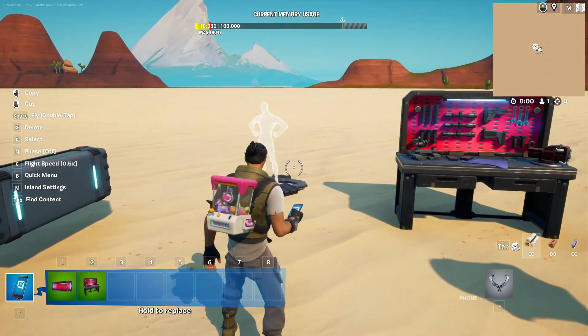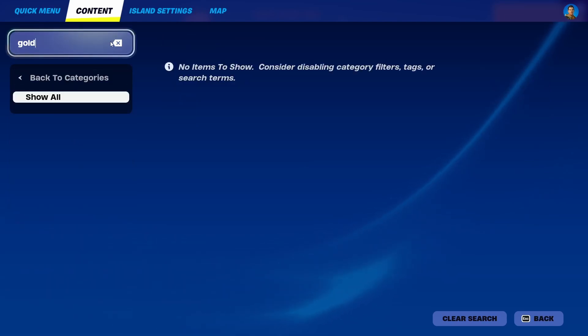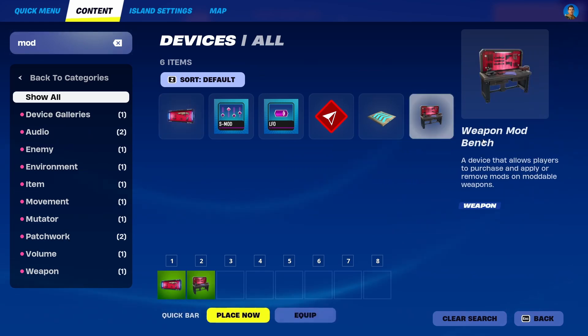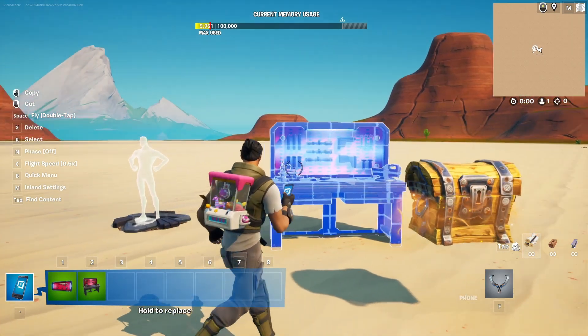This is a device you can find under your device listing — just search for 'mod' and you'll get it. It's simply described as a device that allows players to purchase and apply or remove mods on moddable weapons. A really simple explanation and a really simple mechanic.